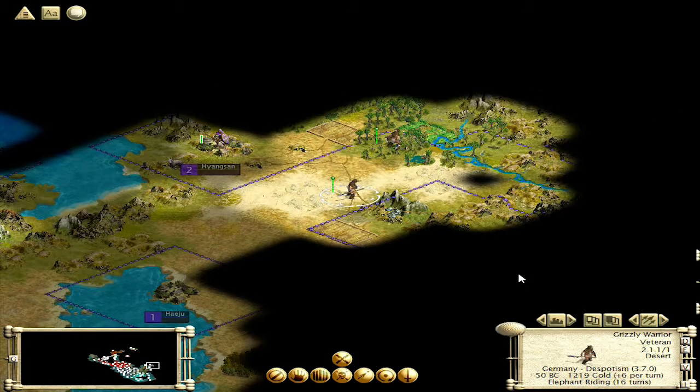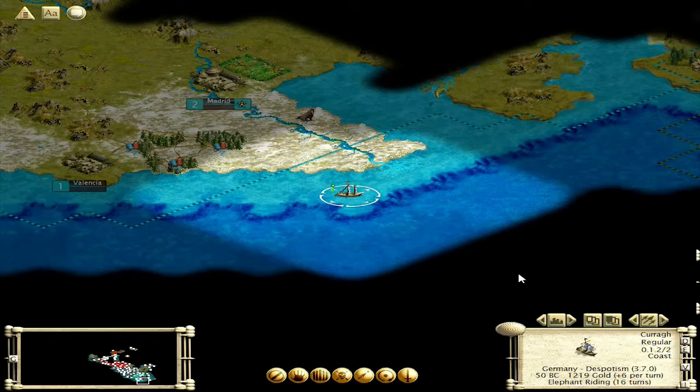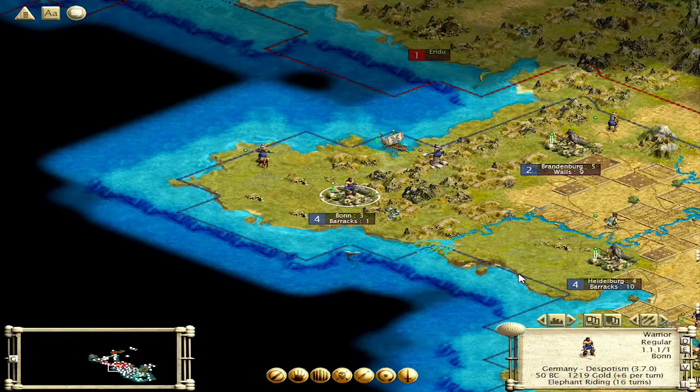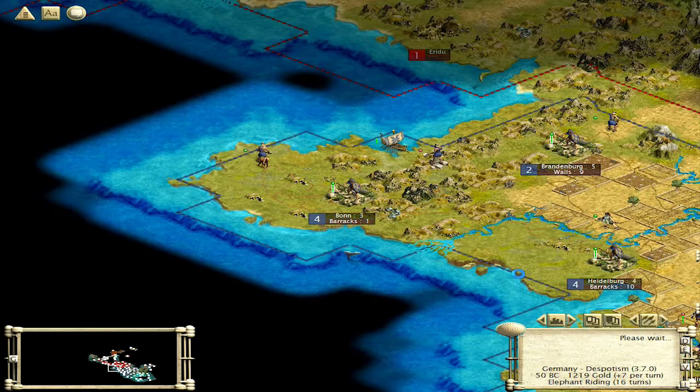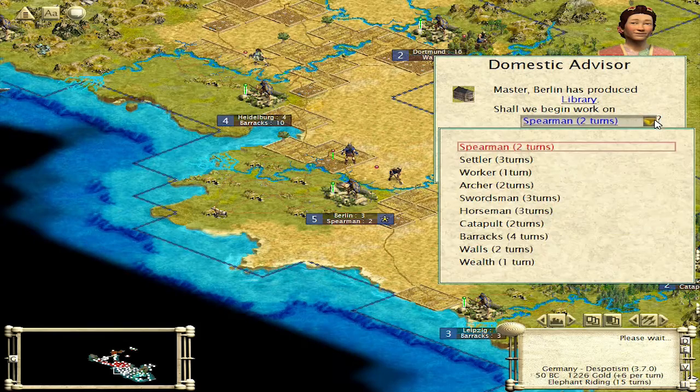Alright, elephant riding in 16. Got my fingers crossed. Two more turns and we'll have a look to see if anyone else has got any technologies around elephant riding in 14 turns or so. We're going to see if I can turn the research down a bit. My gold per turn is starting to drop — as I start building more libraries and stuff, that's going to happen.